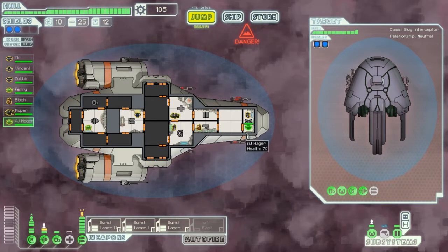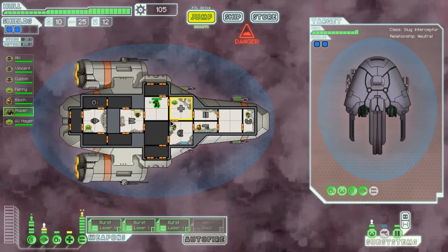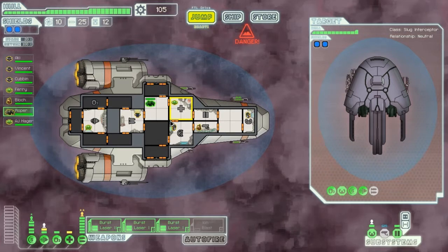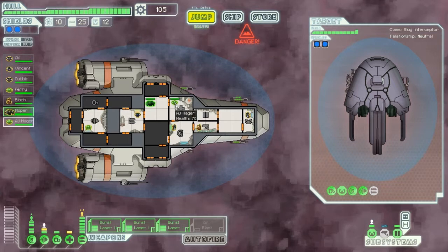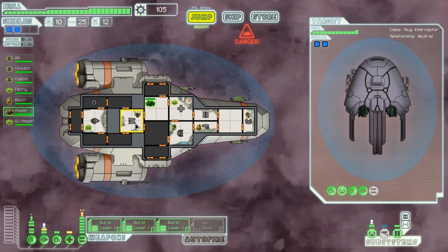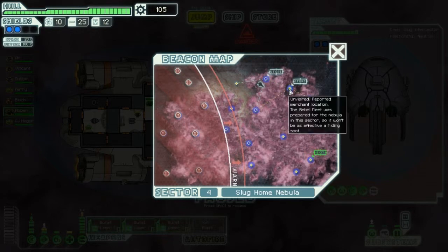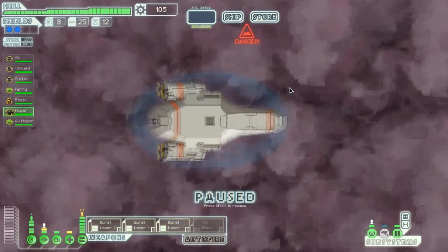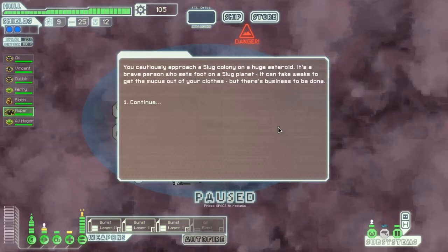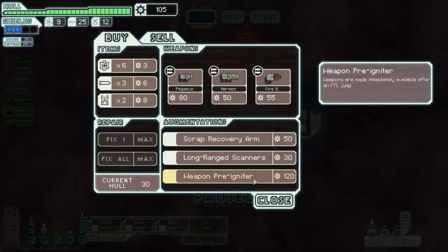Let's stick the Zoltan where... maybe into here. And the rock man can go here. Maybe the Zoltan should be in the weapons department. I'll see if I can train him next enemy we reach. Weapon pre-igniter - can't get it.